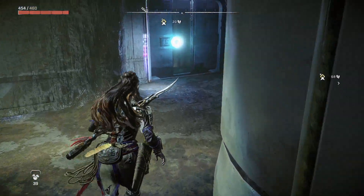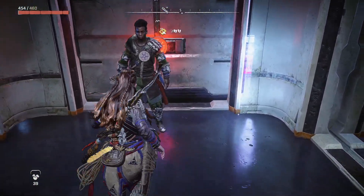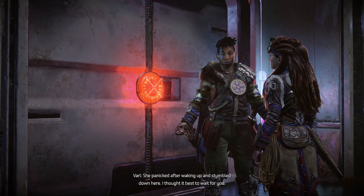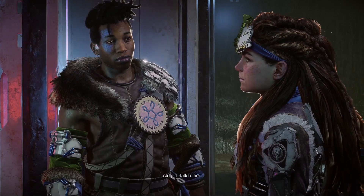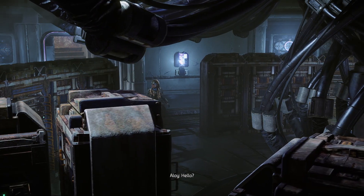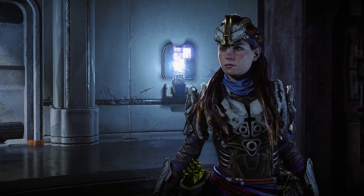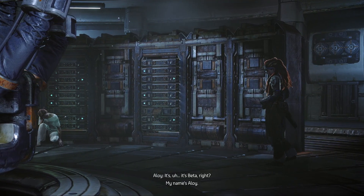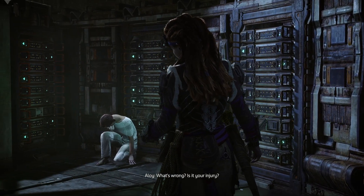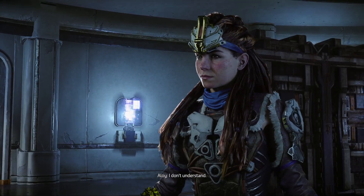Varl, where's our guest? We're in the maintenance corridor below the control room. Aloy! I'm glad you made it back okay. She panicked after waking up and stumbled down here. I thought it best to wait for you. I'll talk to her. Hello? It's Beta, right? My name's Aloy. What's wrong? Is it your injury?